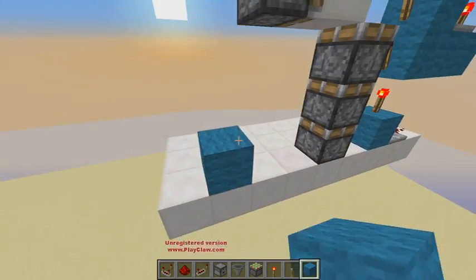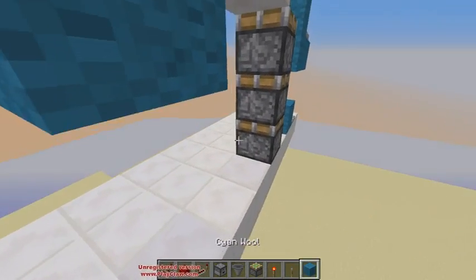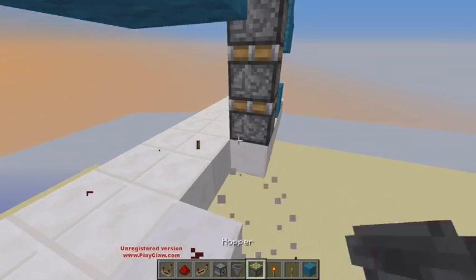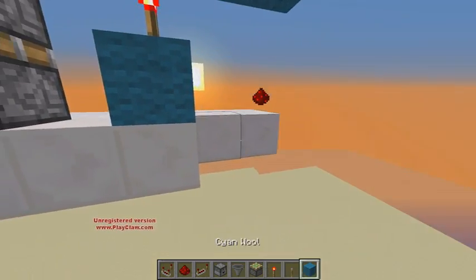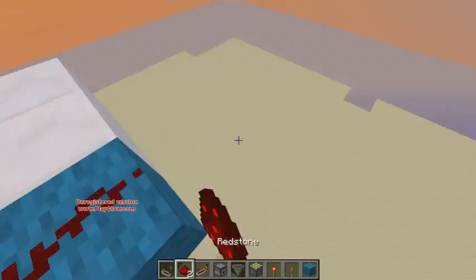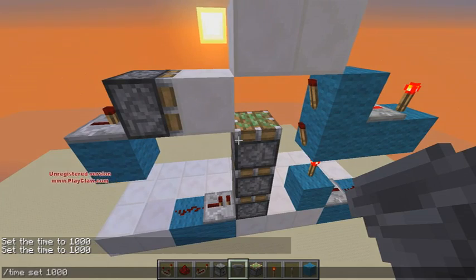Then right here. Put a repeater right here — you don't need a block right here yet. And then put a repeater. Repeater, redstone. Let me just replace this too. Repeater, redstone. So I'm going to set it today. That's all your inputs and your pistons done for the one-wide version, anyway.